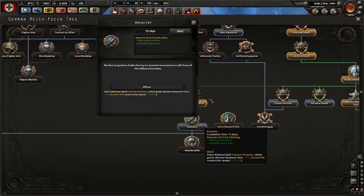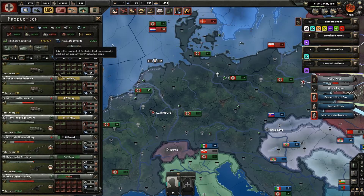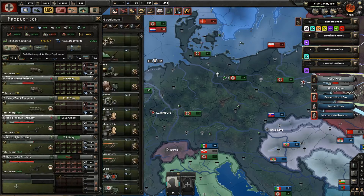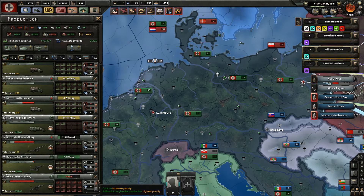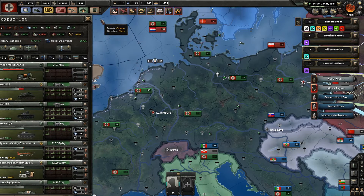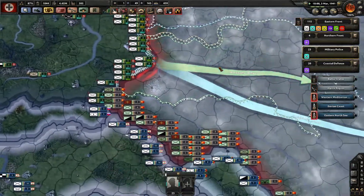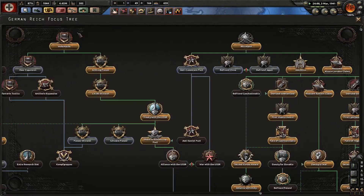So we could go for Rocketry now, which I'll gladly take. But one more military factory — I'll assign it to garrison equipment. Let's do one of that. One garrison maintenance. It's looking good. Soviet Union still doesn't really care about me massing on their border — they don't care at all.